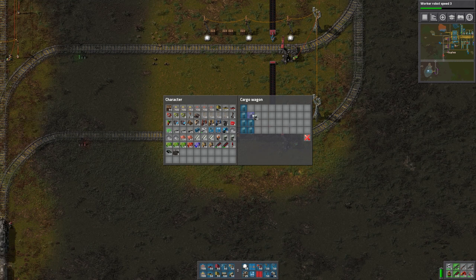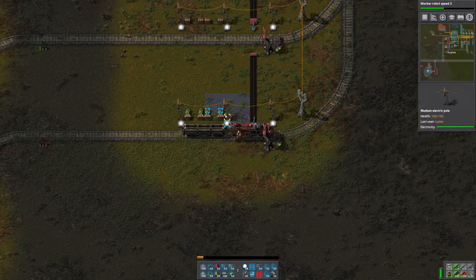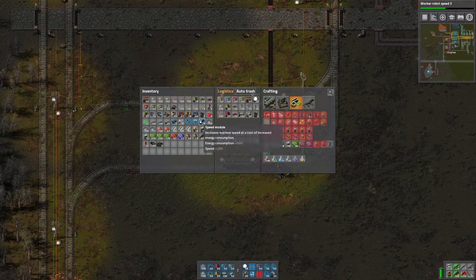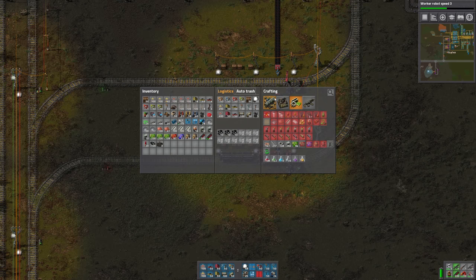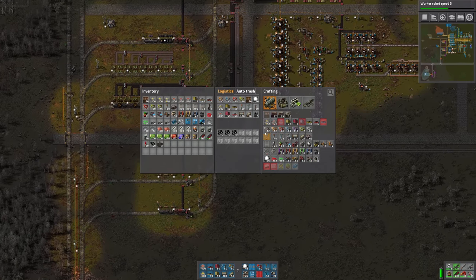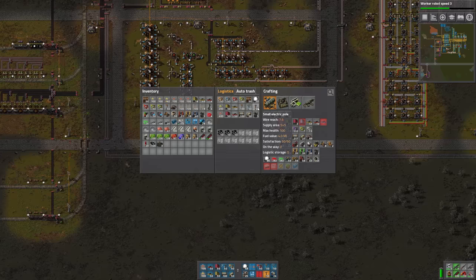Those are for the empty barrels. Let's set up a little barreling and un-barreling operation here. I think we're going to need filter inserters, and I know that I made a bunch of filter inserters, so let's go pick some of those up.